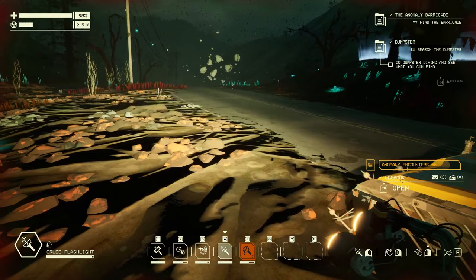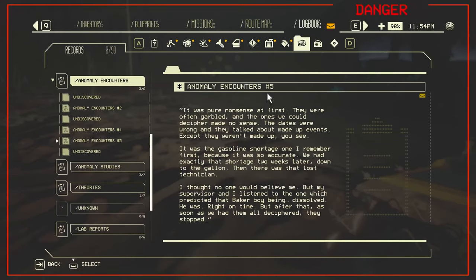New logbook - Anomaly Encounters number five. 'It was pure nonsense at first. They were often garbled and the ones we could decipher made no sense. The dates were wrong and they talked about made-up events - except they weren't made up. The gasoline shortage one I remember first because it was so accurate. We had exactly that shortage two weeks later, down to the gallon. Then there was that lost technician - my supervisor and I listened to the one which predicted that baker boy being dissolved. He was, right on time. But after that, as soon as we had them all deciphered, they stopped.'